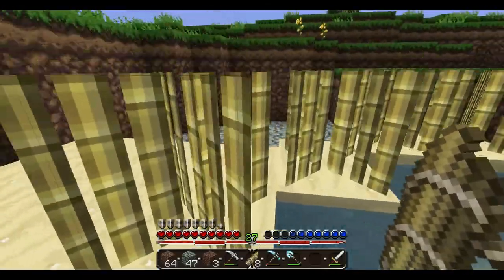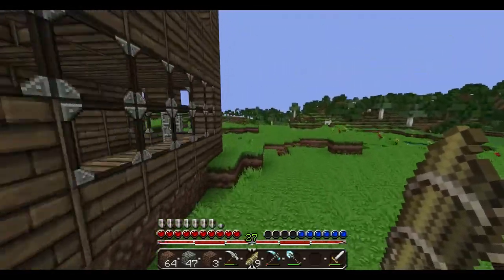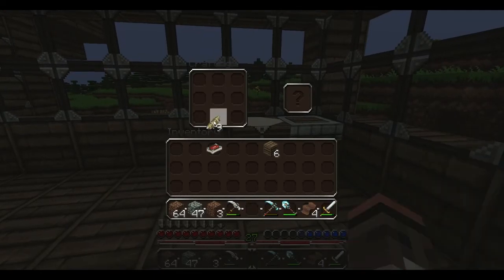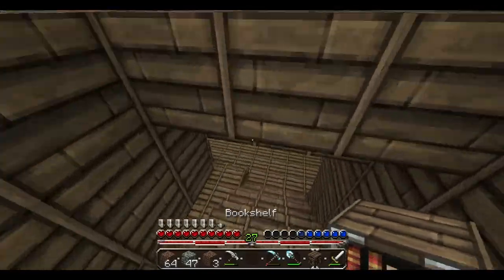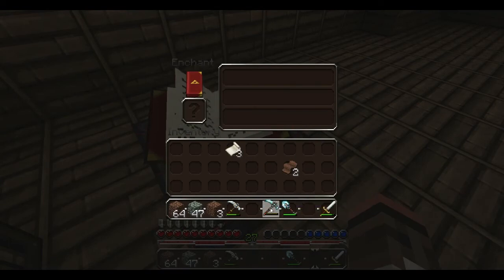I hope we don't come across any creepers — those really annoy me. Let's break these. I thought they would have grown a bit more but okay. Nine sugar canes — I can probably make like one book out of that. We need leather. Take the leather, put it along here. We can make a book — hang on. Two books, yeah. We can make another bookshelf — perfect, just enough wood. There's our bookshelf.